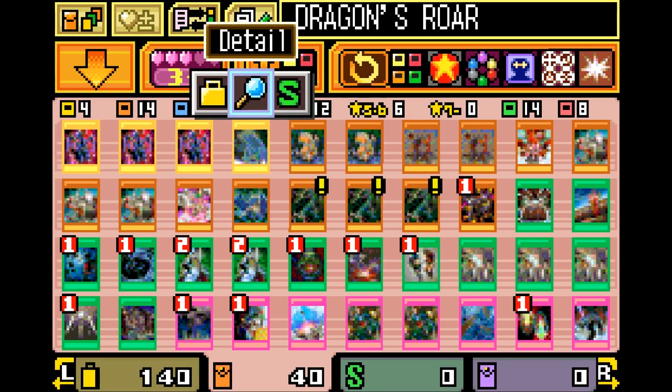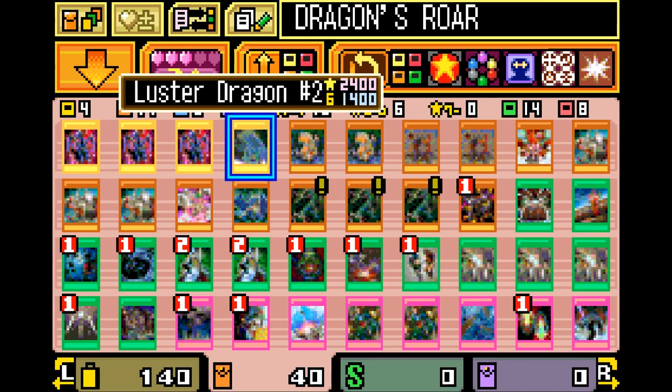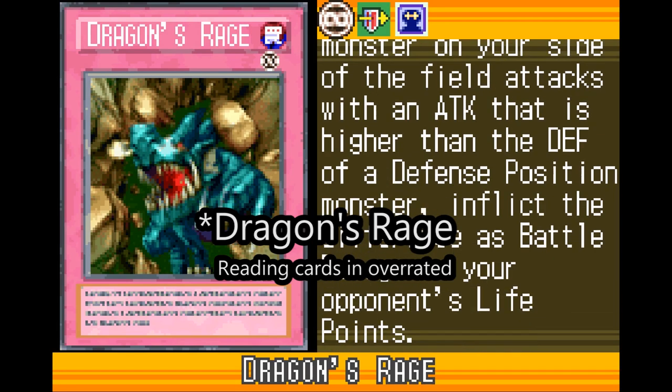I also included a Luster Dragon Number 2 for more Armed Dragon discard targets, and you can also just tribute summon it for extra DP. This gives us a pretty strong dragon lineup for near 100% utility with Stamping Destruction and Dragon's Roar — pretty much Thunder Dragon is the only non-dragon, ironically.